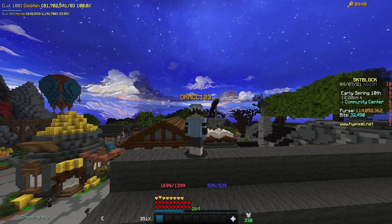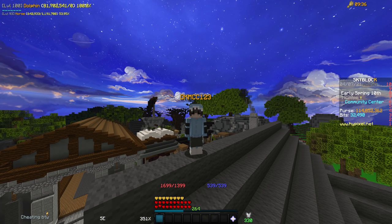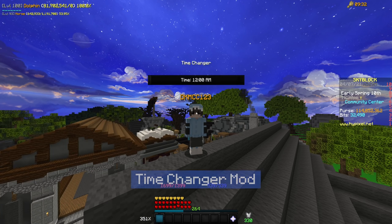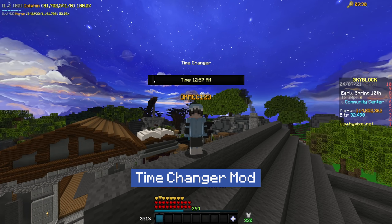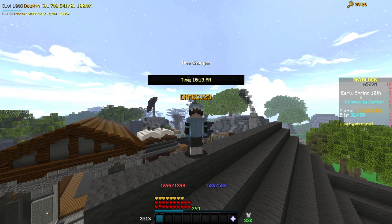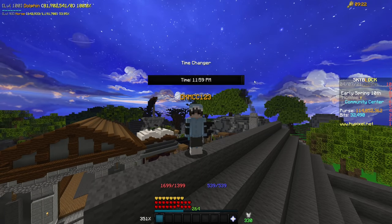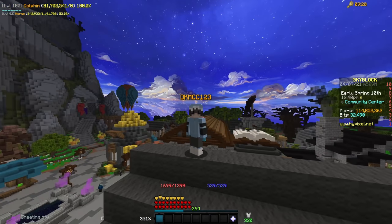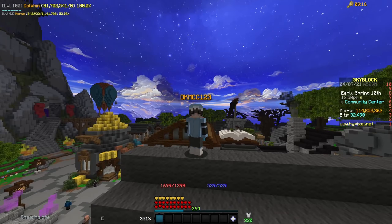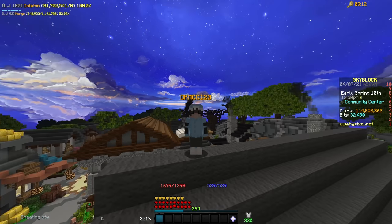To show off the next mod in this category, I am on top of the community center so you can see the sky around me. By typing slash TC, it opens up the Time Changer mod, which allows me to change the time. My texture pack is a little bit funky and doesn't quite look right all the time, which is why I have it always at night. This mod is great if you care about the way that your sky or different things look, or if you want to get nice screenshots.